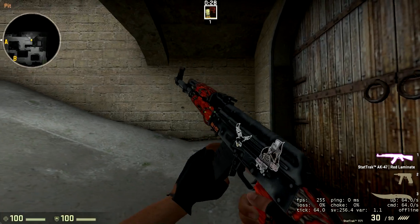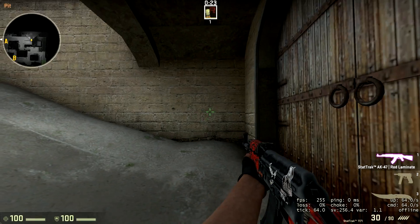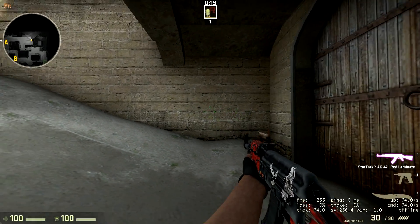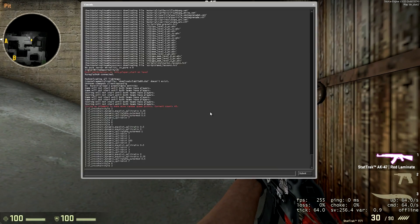The inner part does move within the distance that it can move away from the centre, which is one of the commands I'll show you in a second. It does react to shooting as well, and it looks kind of good so far. Let's go through the commands that actually affect this crosshair in particular.